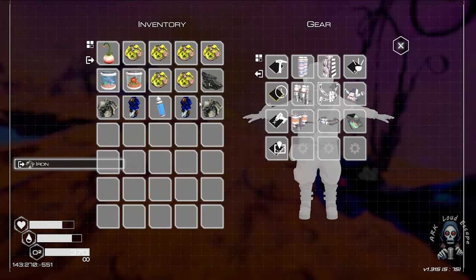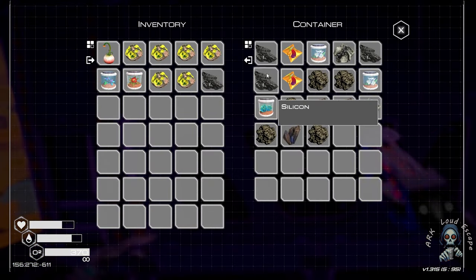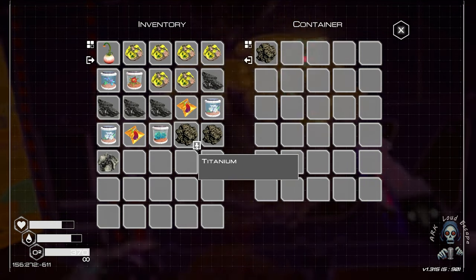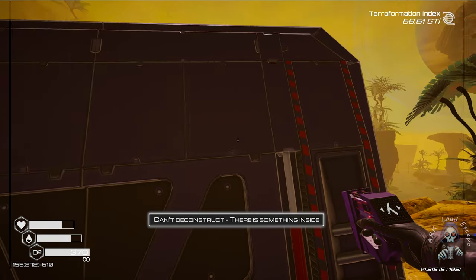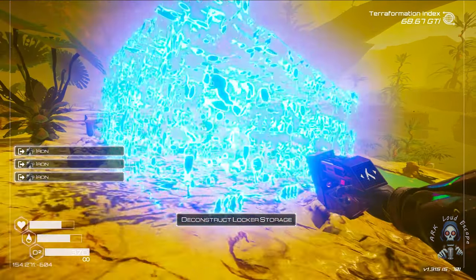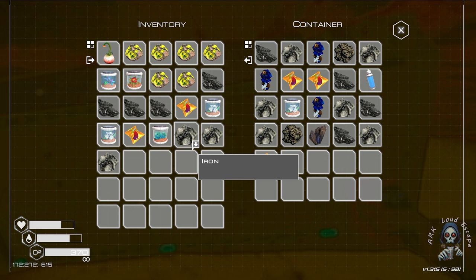Worst case — nothing useful. That big container should be occupied by us. Get everything we can take before we drop everything in the wild. Oh, something inside — three irons. Useless, three irons is useless.